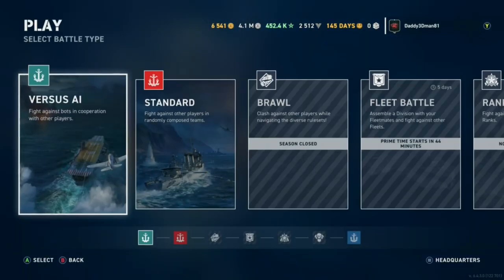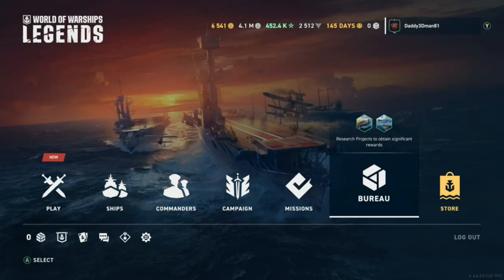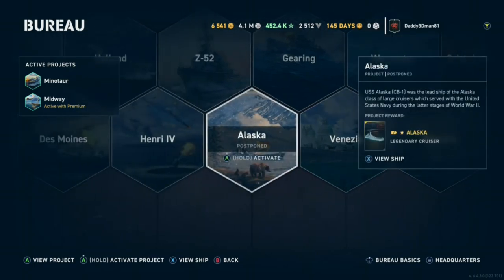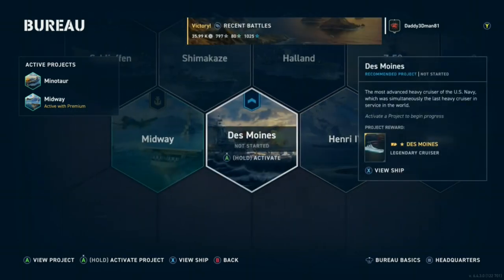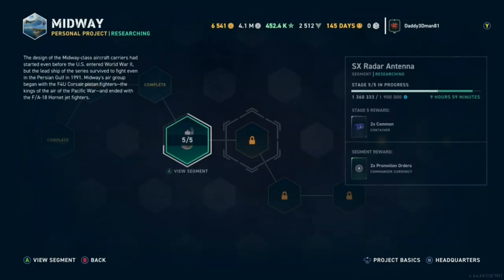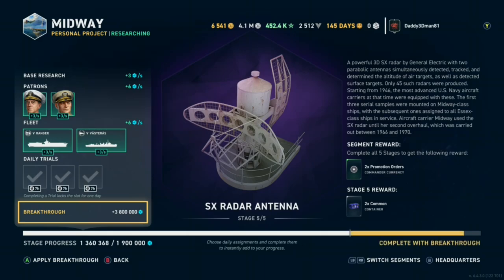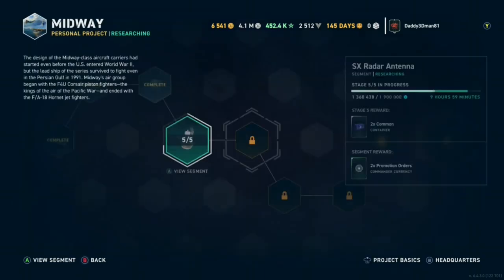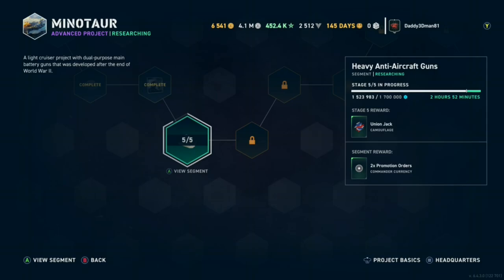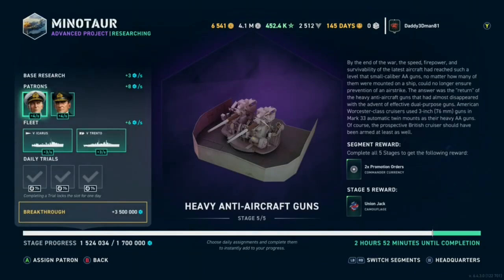I'm going to go back now to the Bureau Projects and quickly go over them. I believe in the previous video I only showed the whole process of two projects. Today I'm going to actually try to show you all six project trials. You can see the check marks for Midway - all trials are done. Then over to Minotaur - the check marks are all checked, they're all done.